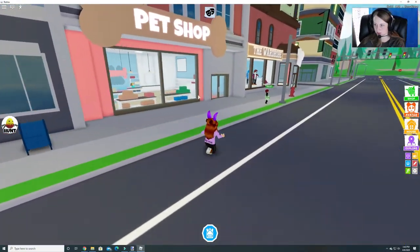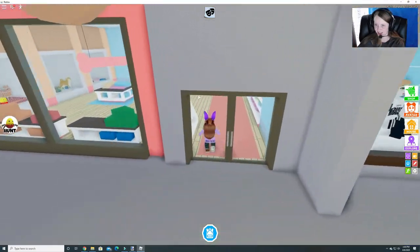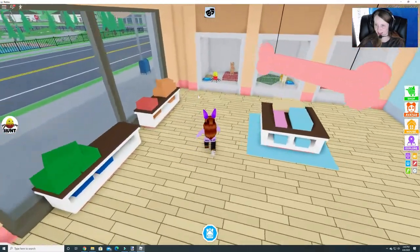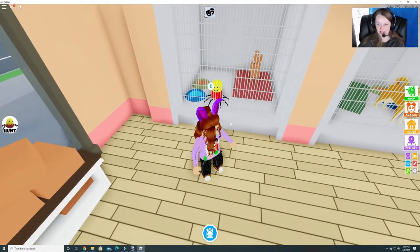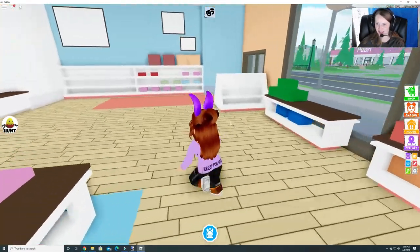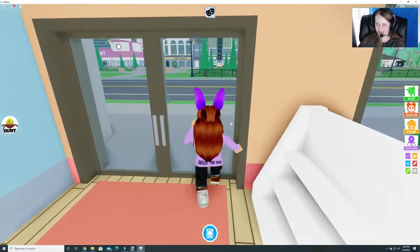I'm gonna see a weird girl. You are a cheerleader. Alright, and here is our next egg. He's in the cage — yeah, it's like he's an actual pet.